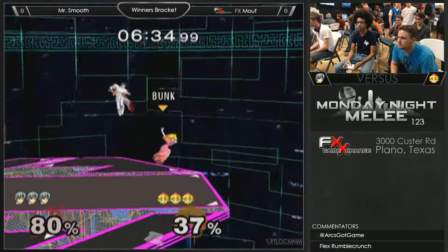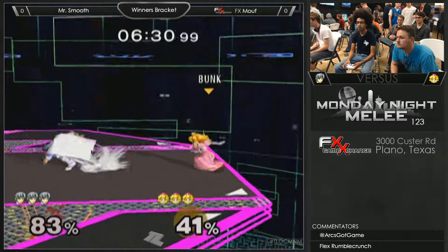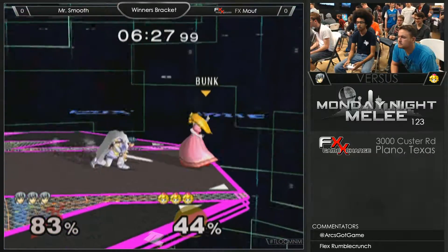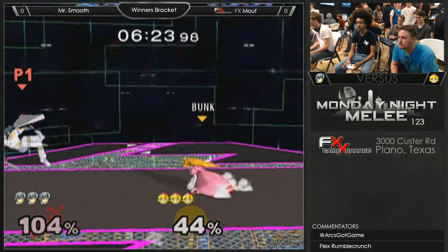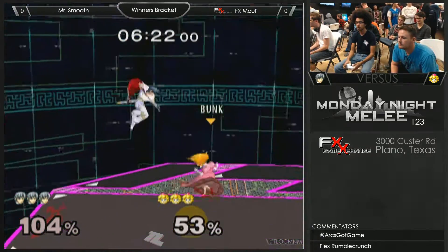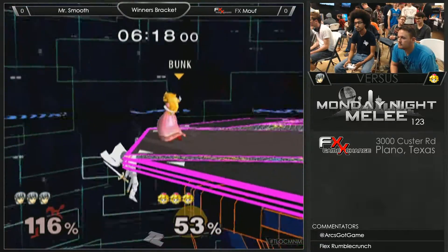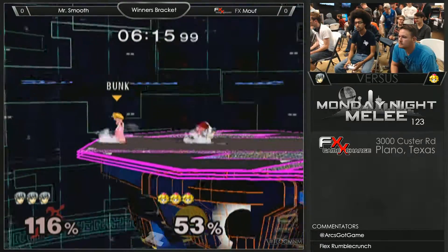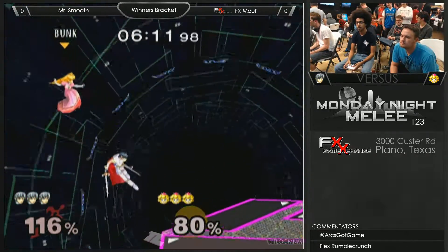That was a really good grab — I want to talk about that. Better Peach players will aerial your shield and you don't want to get down smashed, so you roll. They'll aerial and then dash away. The way for Marth to adapt is to let them aerial your shield and then grab them as they're trying to dash away.